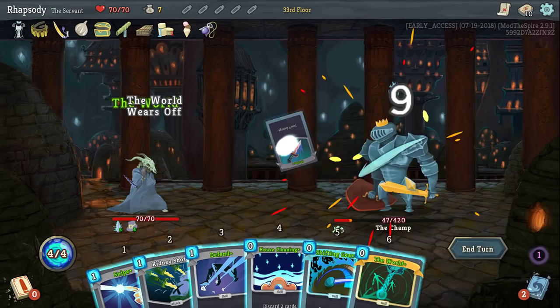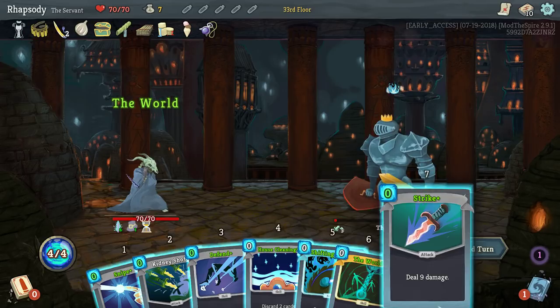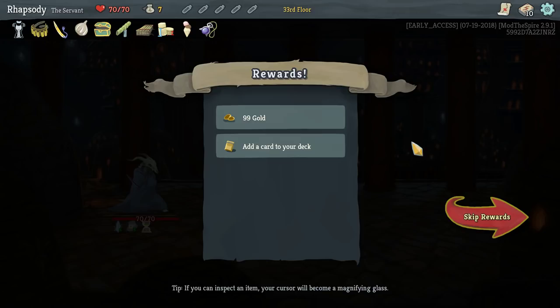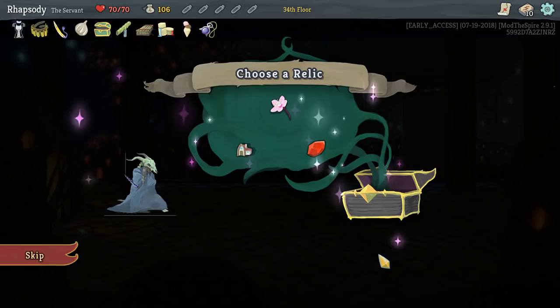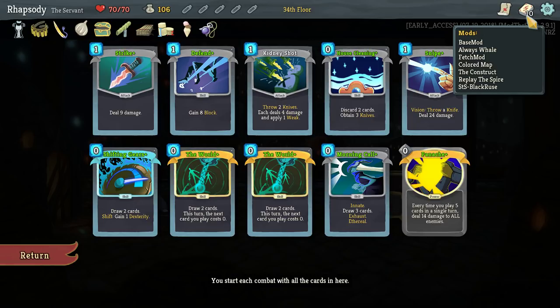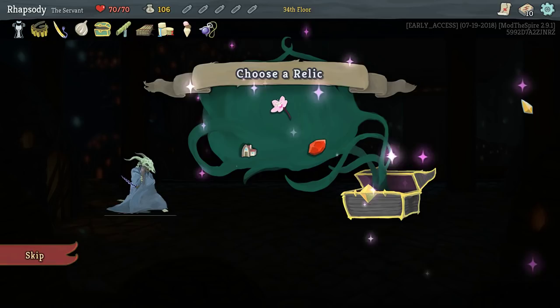If you have the Letter Opener, that's an infinite — they're both zero cost, they both get each other back, it's exactly the same as this frankly. You can also have Shaman's Ashes to enable that build, which is three damage to all enemies every time you exhaust a card. But the reason you don't see it super commonly is because Exhumes is not a card you pick up commonly.